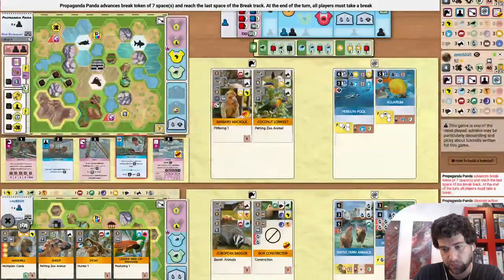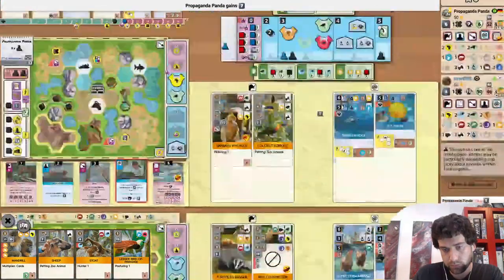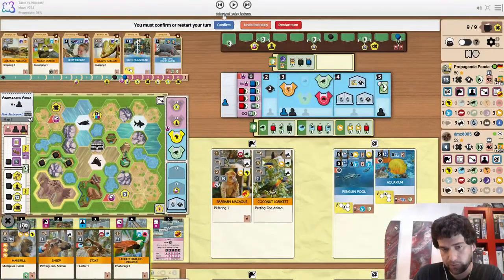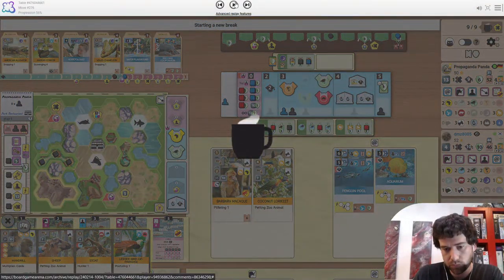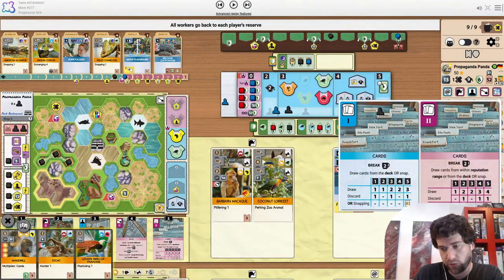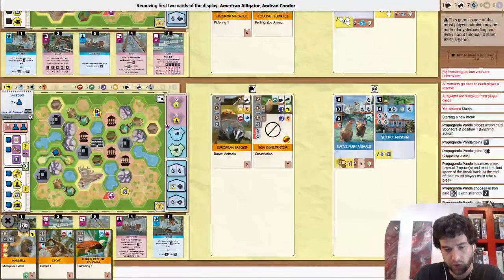I like break 7 here, before the opponent does a project. Maybe Europe 2 they could do. Also you don't really want to use cards because there's no hand size.